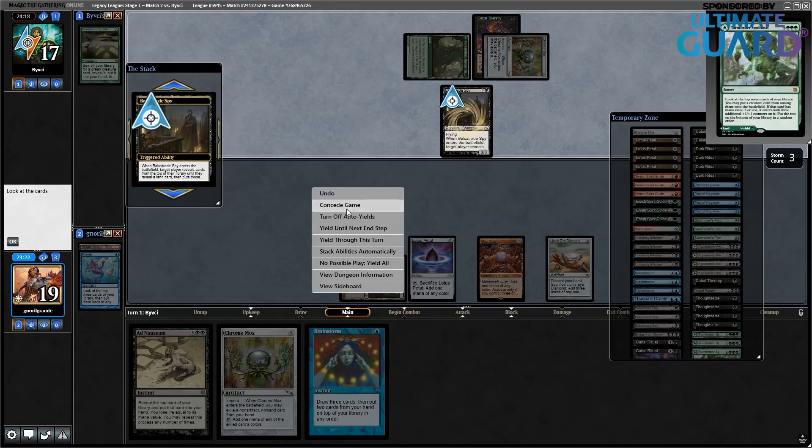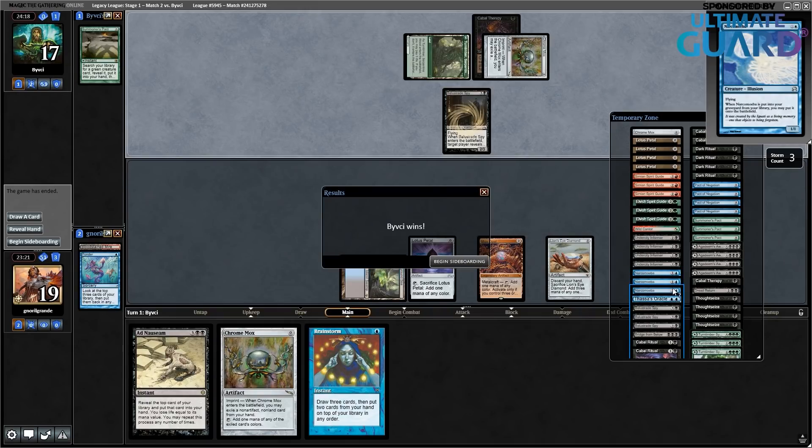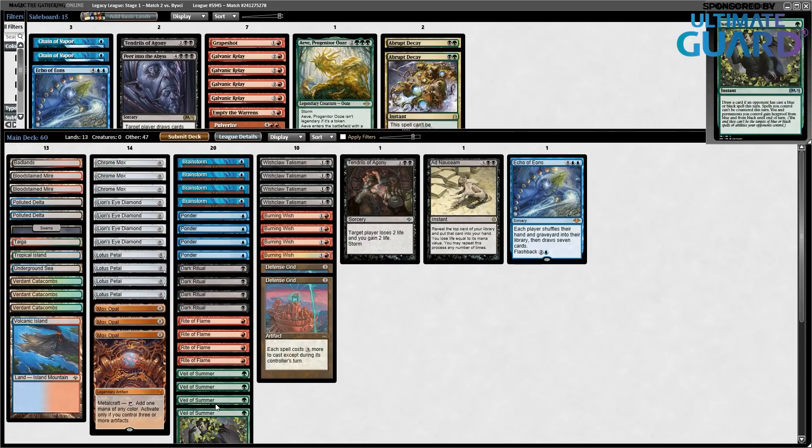I'm getting some pretty fast matchups here. If you don't know their combo: they mill three Narcomoebas, then go Dread Return, reanimating Thassa's Oracle pretty easily. Oops All Spells — that's why my opponent's deck works. I'm keeping Veil of Summer now because I'm on the play and they showed me Thoughtseize. Galvanic Relay isn't great for this matchup, so let's just submit the deck and go to game two.